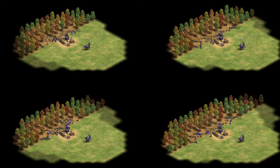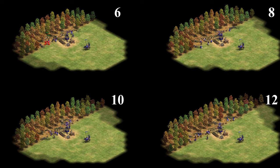I ran 4 scenarios with 6, 8, 10 and 12 villagers on a single lumber camp. The test is run in Dark Age, so no wood upgrades and no wheelbarrow nor handcart. I picked Magyars because they have no eco bonuses. After each minute I measured the amount of wood stockpiled plus the amount of wood the villagers are carrying.